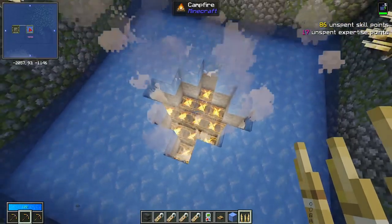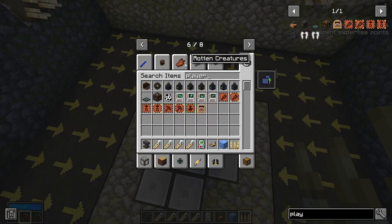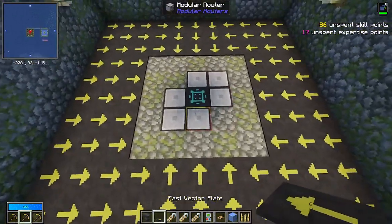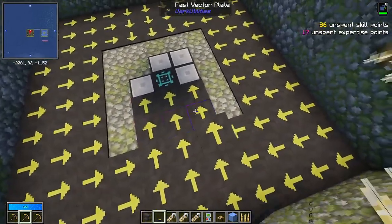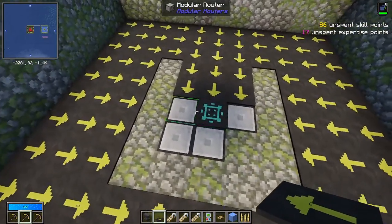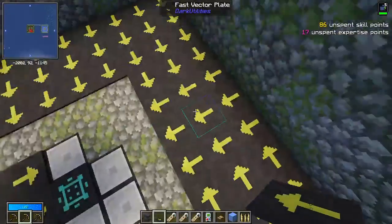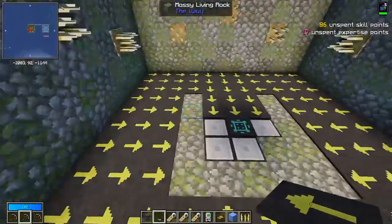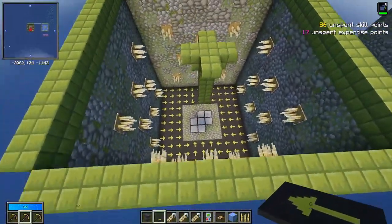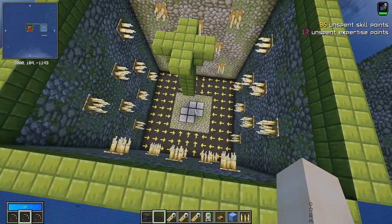The one issue with using instant damage 2 spikes is that it actually counts as healing for certain mobs — mostly the undead like zombies and skeletons — so you would more than likely want to use the plain spikes instead, which can kill basically everything. Your other option would be to use a player damage plate in the middle, and make all of the fast vector plates go up to the player damage plate. The issue I have with the player damage plate is you can't have looting on it like you could with a sword in a modular router, and certain mobs will bounce over it.